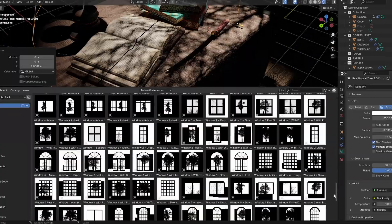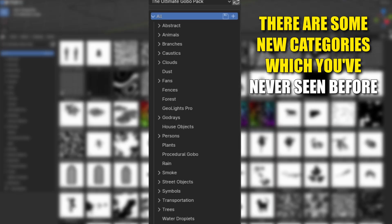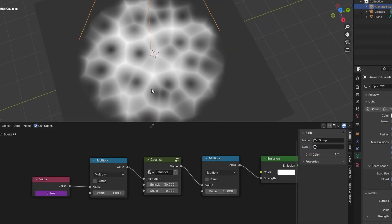That's why I created the Ultimate Gobo Pack with 365 gobos. There are some new categories which you've never seen before, and of course animated gobos. But not only that, there's also procedural gobos, which you can use by adjusting the sliders and getting beautiful results.